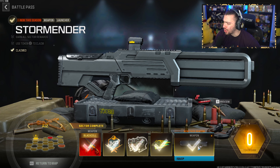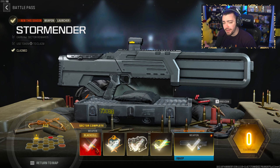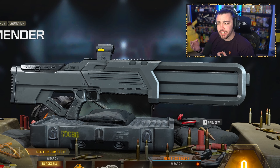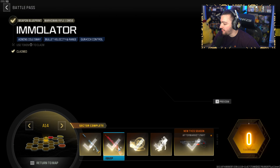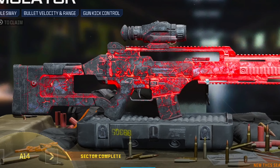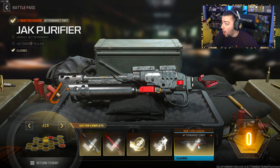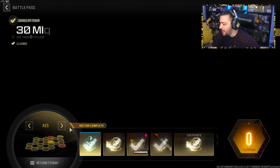We also have a brand new launcher this season called the Storm Mender. Its main purpose is to destroy enemy equipment like Bouncing Bettys and Claymores, but it can actually kill people. Some more COD points, some more double XP. We got the DM-56 Marksman Rifle with this whole Magma-type vibe. And we get a brand new aftermarket part — the Jack Purifier — actually a brand new flamethrower attachment that can be equipped to a lot of different weapons in this game. No idea if this is overpowered or not. We get a WSP variant and some more XP.